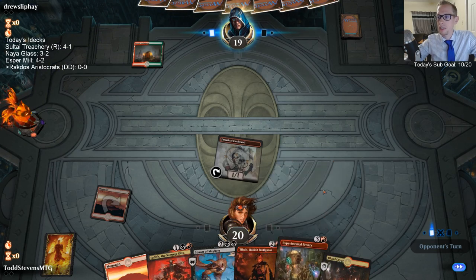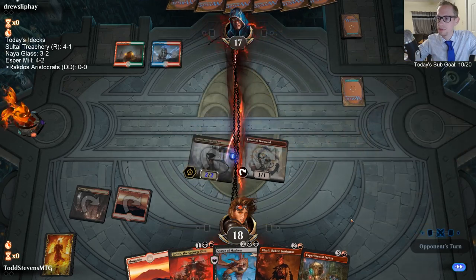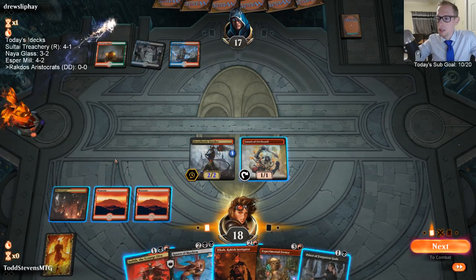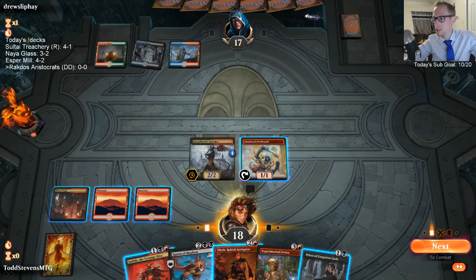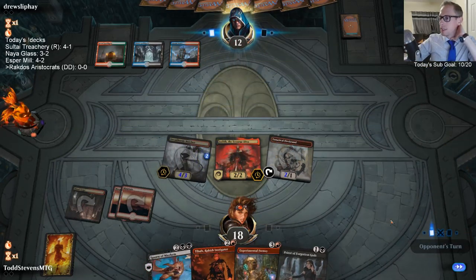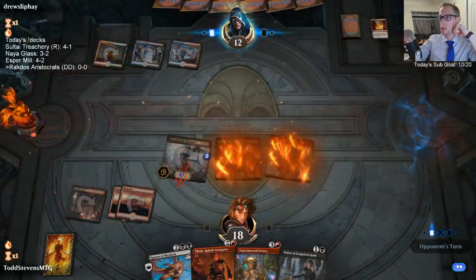We just need one hit for Tybolt and then even if we don't get black we can play Frenzy and start digging. It looks like we're playing Gates, so I'm expecting Gates of Blaze next turn. Is it better to play Tybolt against Gates of Blaze or Judith? Judith can do some extra damage — we'll go Judith. Tybolt's a little better against Gates of Blaze, but if they don't have it this turn they're really dead. They also need a gate to kill the Butcher since it has three toughness and they only have two gates.